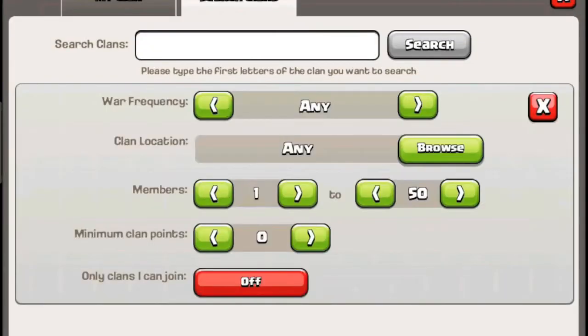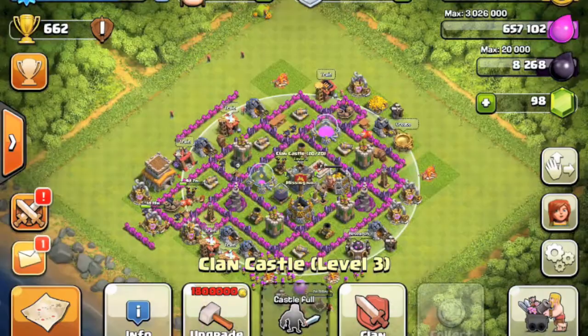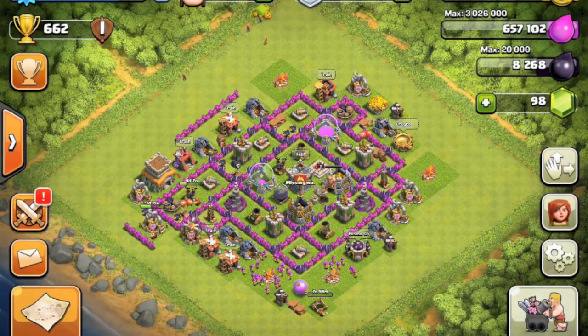Right now I'm showing you the clan castle search feature. You can filter by members, minimum clan trophies, and everything else you'd really want, which is really cool. I'm going to end the video here — thank you guys for watching and I'll see you later, goodbye!